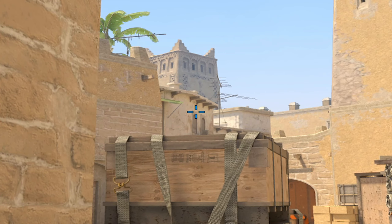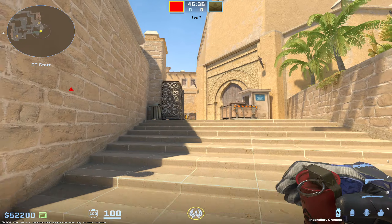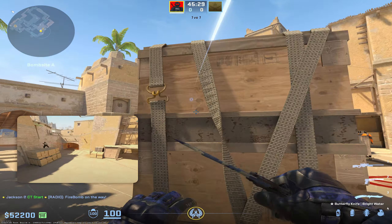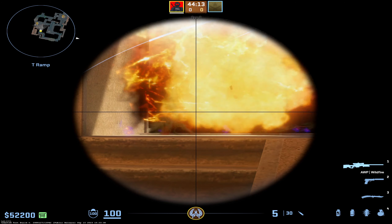Now let's take a look at this from the CT perspective. If you get stuck into this corner, there's quite a bit you can throw. Just from the right of this little plank, do a simple left-click throw and it's going to drop right here, mollying off this corner and that corner, as well as all the position in front of Tetris — so any of those common angles will get mollied off.